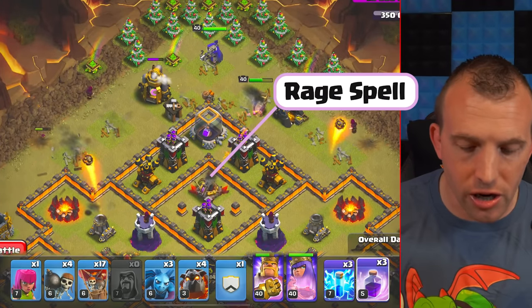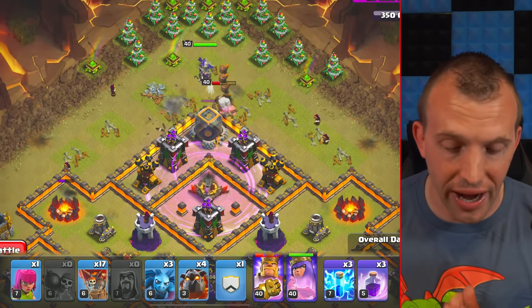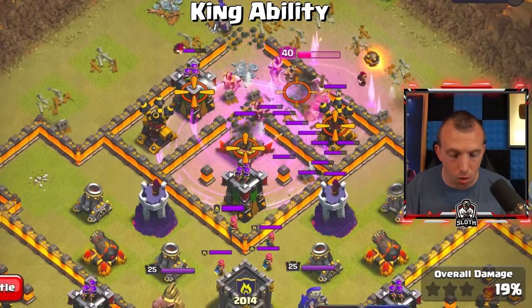Now you can use a Rage on top of the Expo, followed by your four other Wall Breaks. You only need to get to the Expo Compartment, but you will probably get further than that.